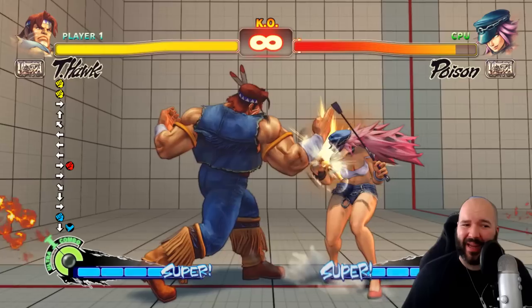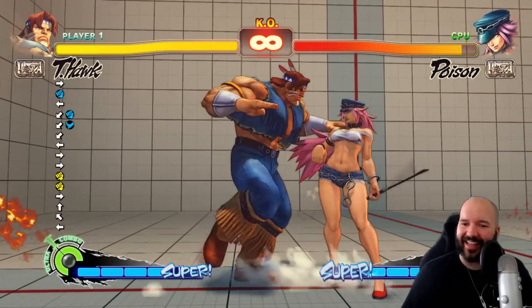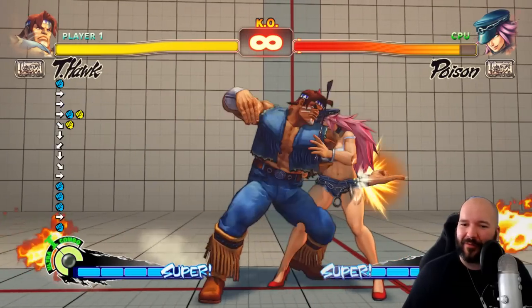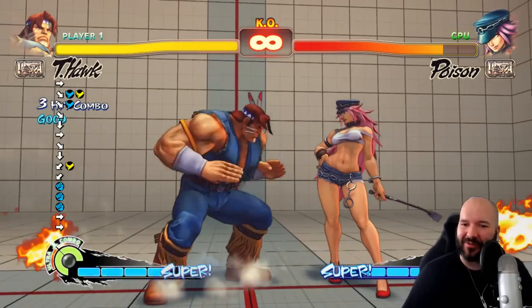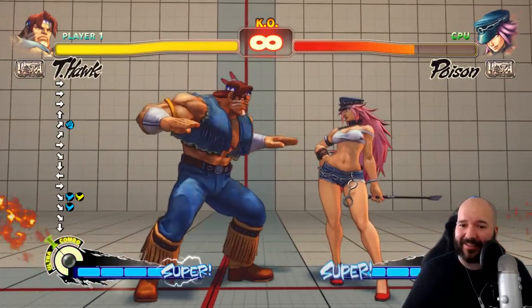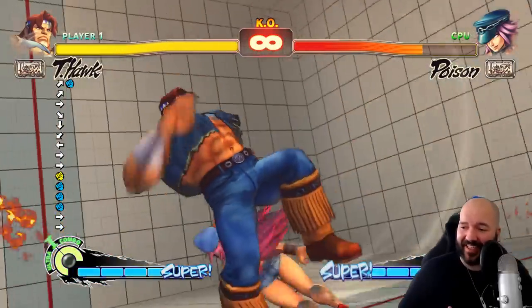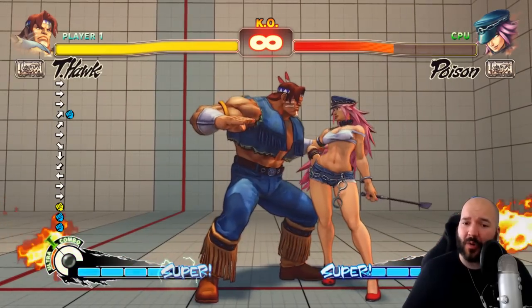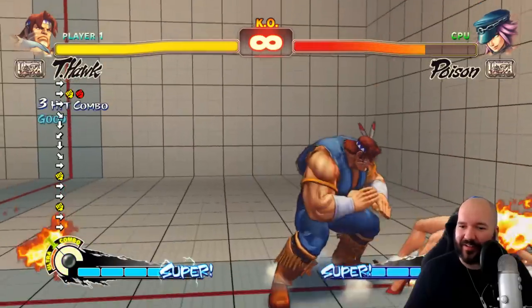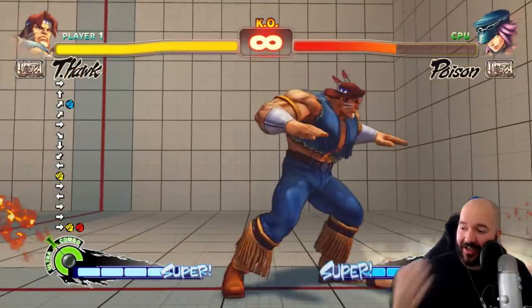This is definitely one of the biggest pain points of T-Hawk. There are so many situations where you land three hits and there's literally no way to do a combo. The best thing you can do is maybe go for a mix-up, but you can't get any confirmed damage off multiple hits. This really limits his hit confirm ability and forces him to go for much harder reads — doing a two-piece or doing a lot more throws to get damage rather than relying on combo damage.